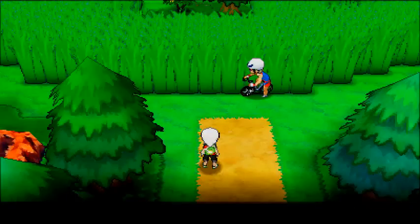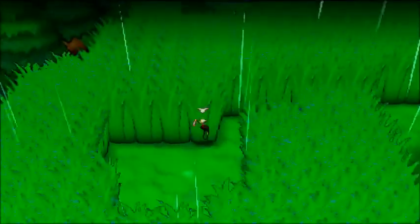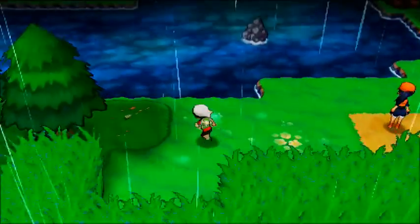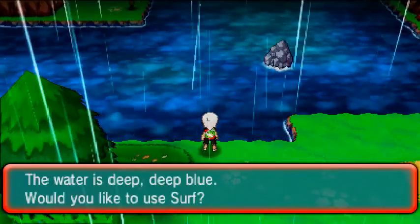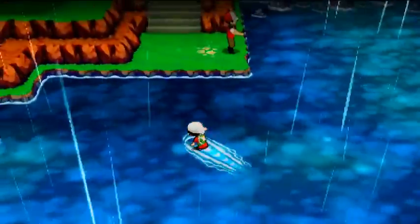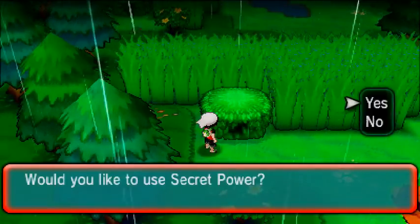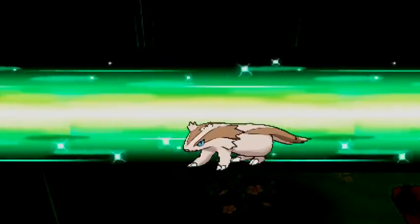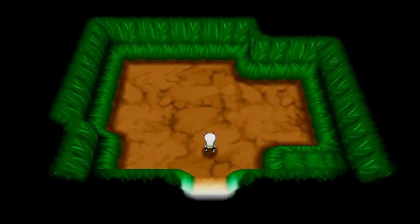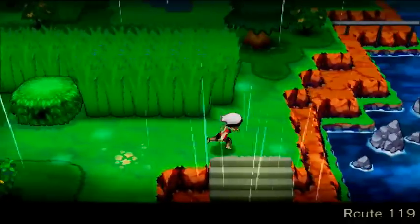On Route 119 you will find a whopping ten secret base locations. Go straight north and immediately surf — you'll find the very first secret base location, the fastest one to get to from this route. It's right here in this little bush, secret base location number one on Route 119. If you like small huts, this is your place. Let's go find the second one.